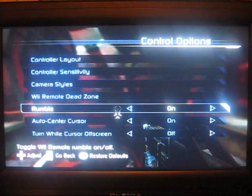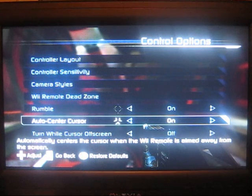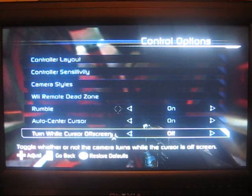Auto Center Cursor is pretty essential — especially if you're going to be doing shake melee and the reticle is going to be going off screen, this will immediately put the gun back in the middle of the screen so your guy doesn't spin. Turn while Cursor is Off Screen, I would turn that off, because that is your character spinning when you're not pointing at the screen.